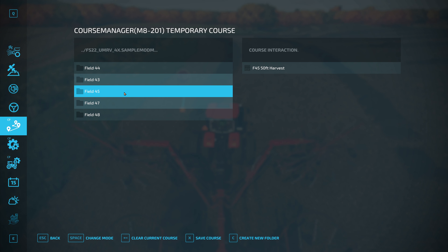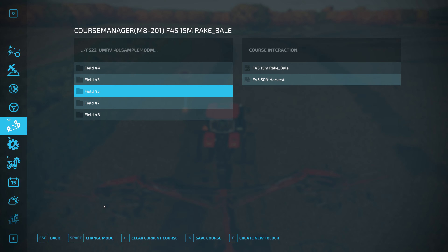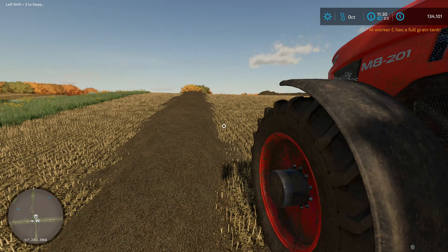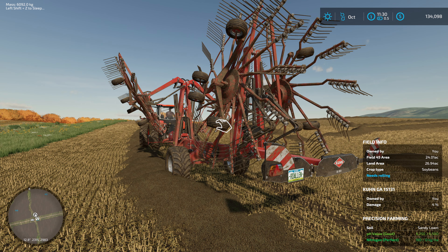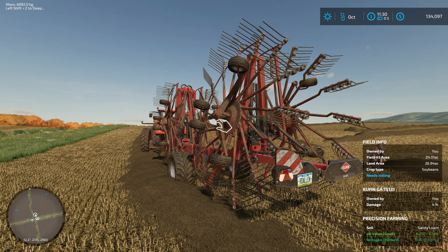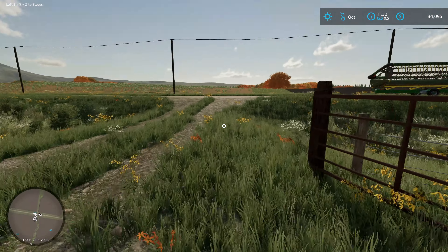We'll generate and save that course — field 45, 15-meter rake. First waypoint, drive the course. It's going to pull to the back end because if you tell it to start on the up-and-down rows first, it seems to always go to the opposite end of the field. It doesn't start close — I don't know why that is.